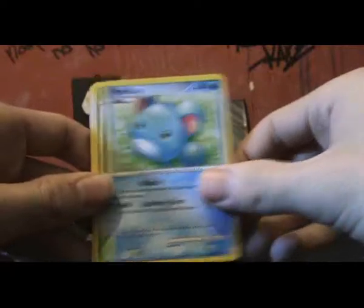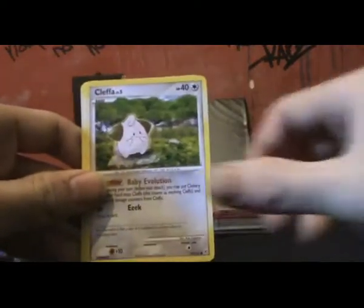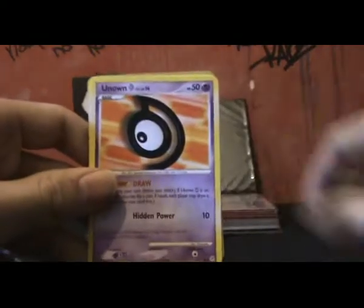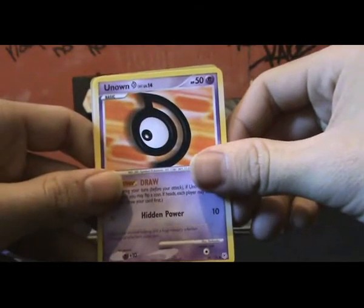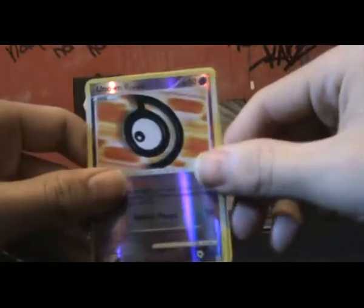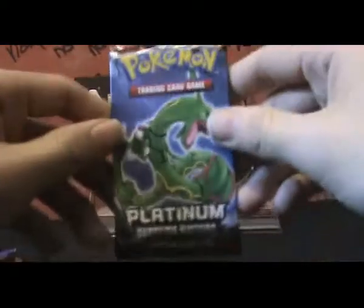Potion, Merrill. It's a nice artwork on these. C-Dot, Cleffa, Scrappy, Energy Switch, Unknown D, Cascoon, Unknown D. Reverse and a Patrice.